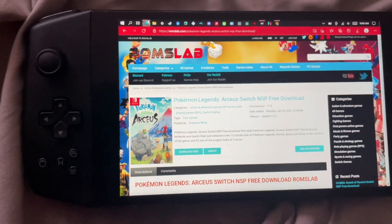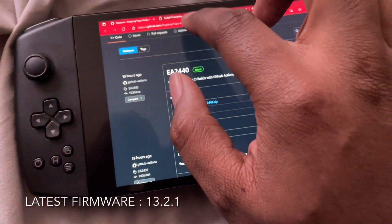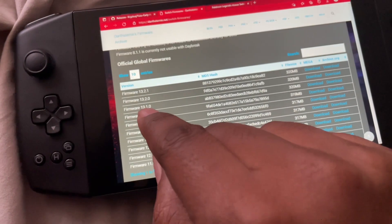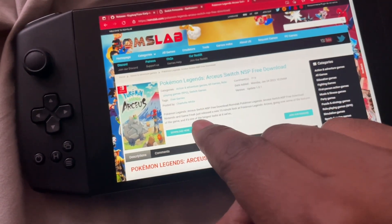So basically, you're going to need the latest Nintendo Switch firmware, 13.2.1, and you're going to need the Pokemon Legends update.